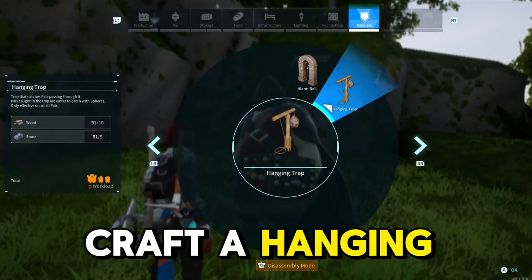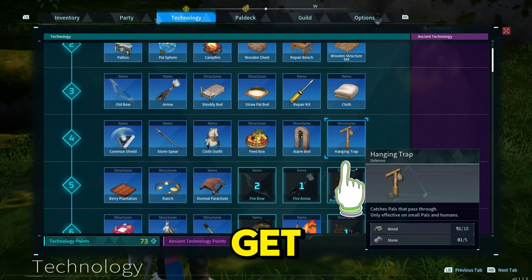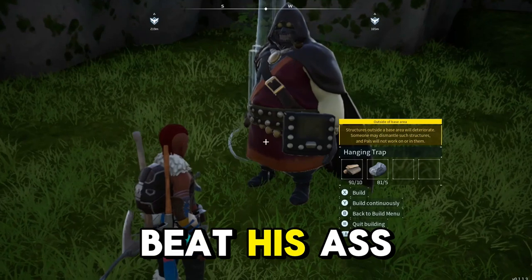You'll need to be able to craft a hanging trap, which you can unlock in the technology tab. It's only a tier 4 unlock, so easy to get. Once unlocked, you can actually trap the marketeer and beat his ass.